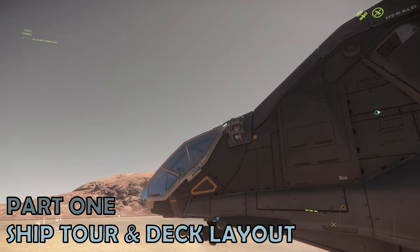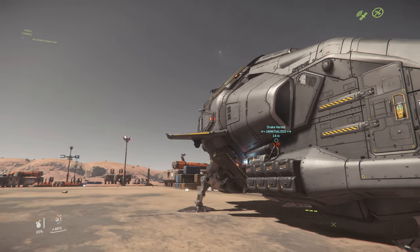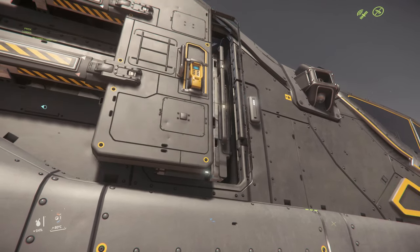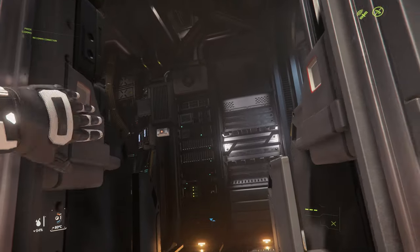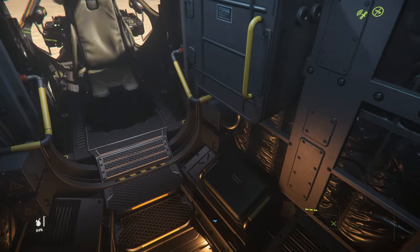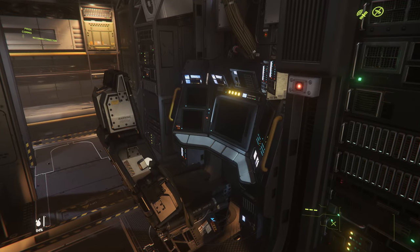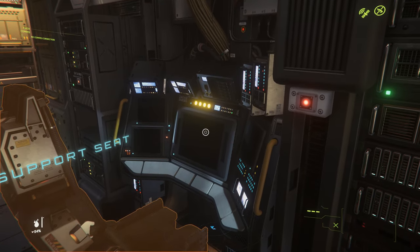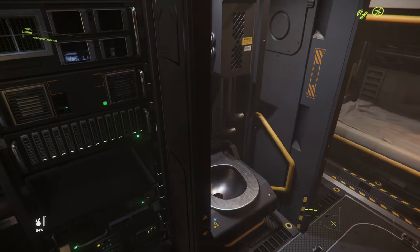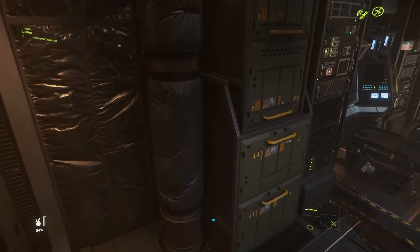Part 1: Ship Tour. Somewhat unusually for Star Citizen ships, entrance to the Drake Herald is actually on the right or starboard side. Just behind the cockpit, there's a door with a yellow keypad, and this drops down a ladder which allows entry into the Herald. Upon entering, right at the front is the pilot's chair in the cockpit. There's a weapons rack and a support station for a second crew member. Throughout the Herald are little storage boxes, and most notably the servers for data running. There's also a small toilet and sink. At the back, finally, there's a bed for safe logout.